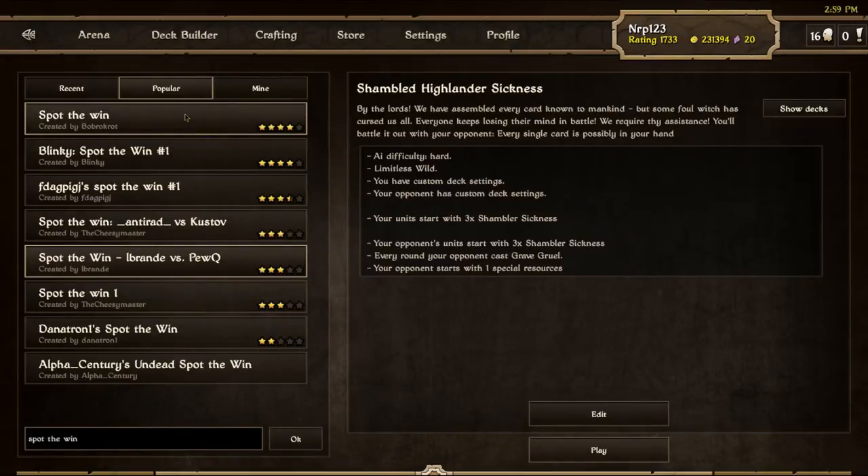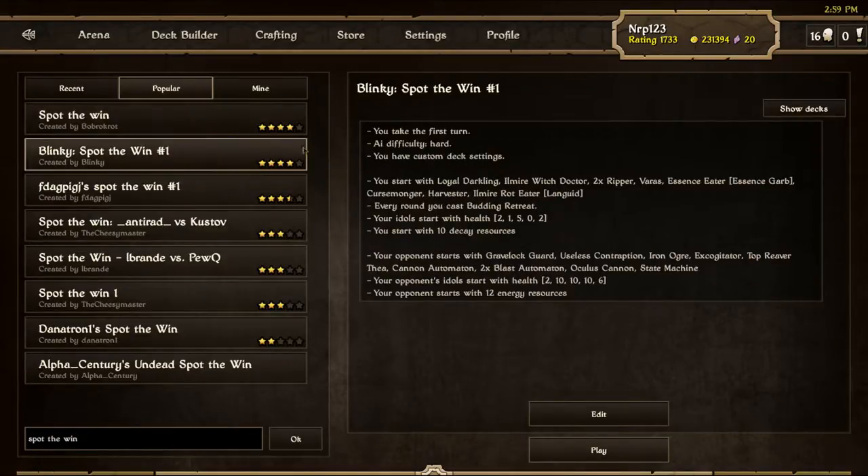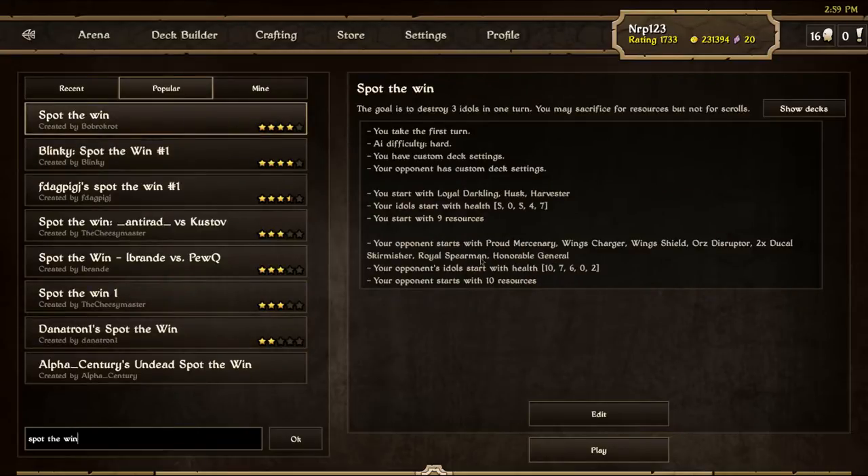What's up scrollers, it's Nerp here. Today was the first Minecon open qualifier tournament — unfortunately I was knocked out by Tajik in the third round, lost 2-1. I'll try again next week. Today's video is me trying these 'Spot the Win' puzzles. I did one by Blinky a couple of days ago, he's making another one. You can search 'spot the win' in custom matches and find a lot of them, so let's do a bunch.